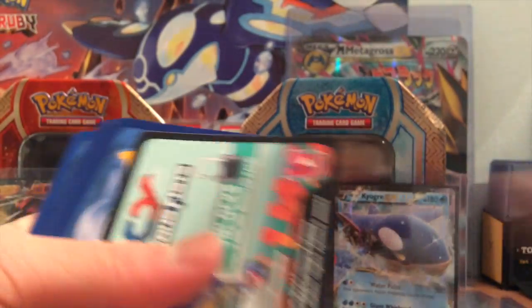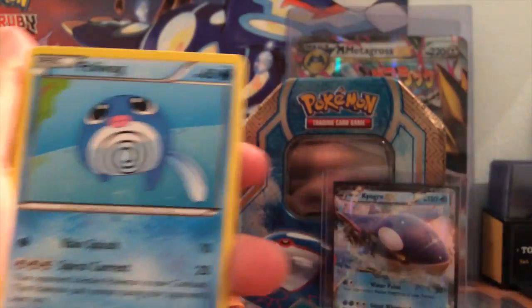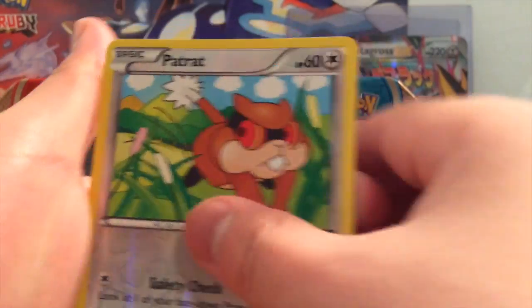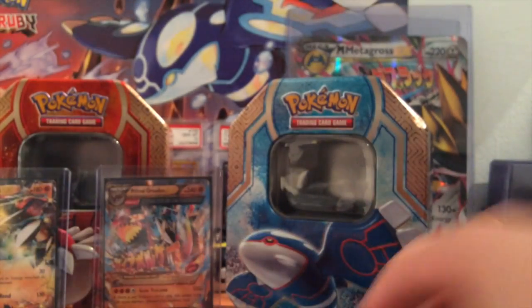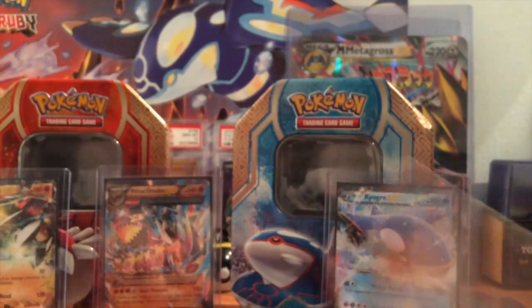Here's the next pack. We got Pikachu, Puzzle, Poliwag, Buziel, Trapinch, Whirlipede, Fossil Researcher, Raichu, Poliwrath Reverse, and Slaking — that's two holows so far. I'm out of razor sleeves, so if I get something really good out of the last pack, I'll just put it in a clear sleeve and then into a top loader.